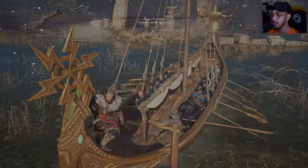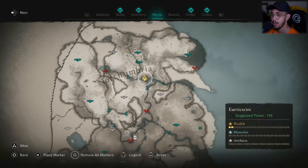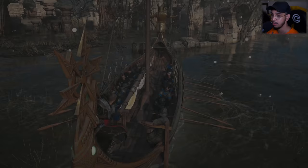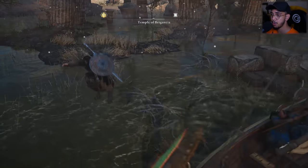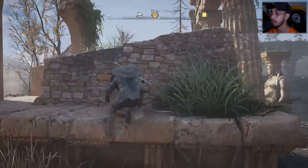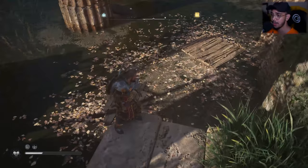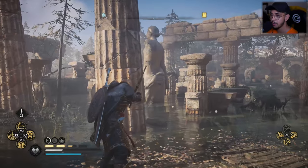The first location is all the way up to the north near Northumbria, right here at the Temple of Brigantia. All you have to do is come down here, get out of your boat, and make sure that you're going all the way towards the other side of the statues — that's the location.